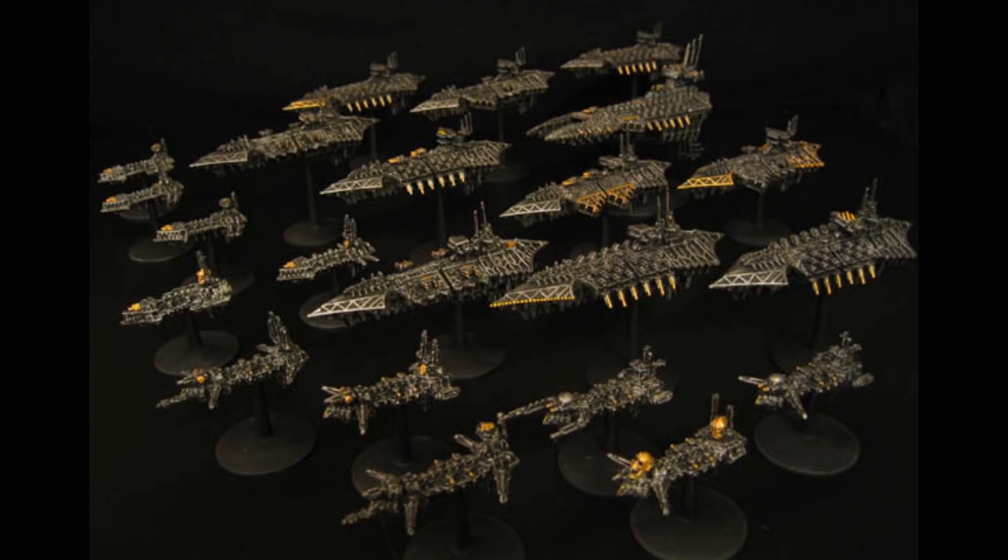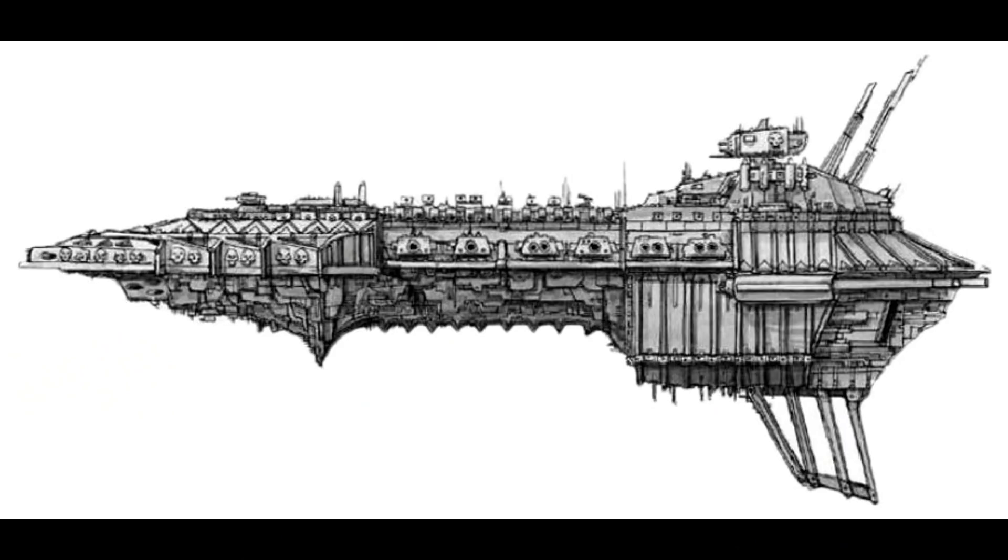The Desolator class capital ship is an ancient design of imperial battleship that dates back to the very founding of the Imperium in the 30th millennium. It utilizes technology long lost to the Adeptus Mechanicus in the 41st millennium. None of these formidable vessels now remain in imperial service, and they all now serve the forces of chaos. It is known that at least five Desolators defected from the imperial navy between the 31st and the 34th millennia.